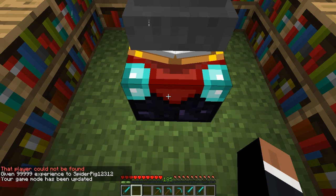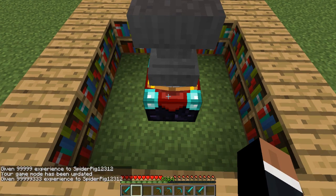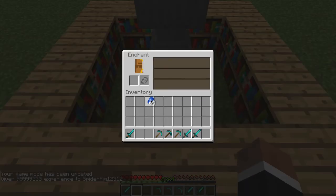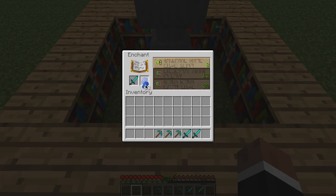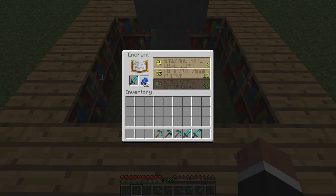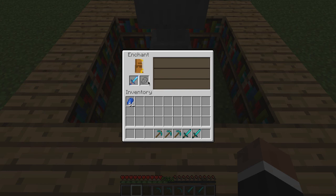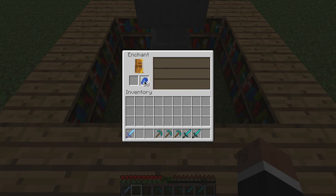Let's do slash gamemode zero — there we go, 5,000 levels. So now we can do it. Put the tool in first, and then you have to put some lapis in. If you put one lapis in, you can do this enchant; if you put two, you can do this; and then you have to put three to get the level 30. Yeah, we're just gonna go ahead and do this — knockback two, smite two. So that's a pretty good sword.